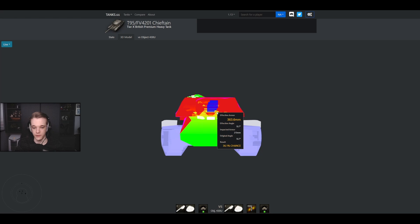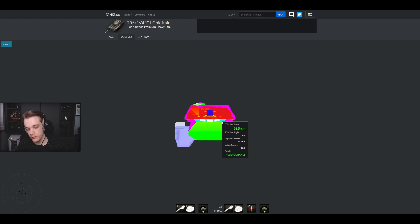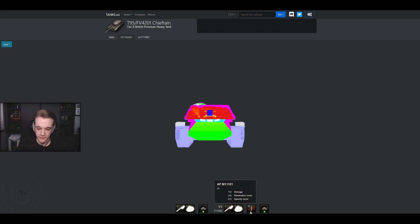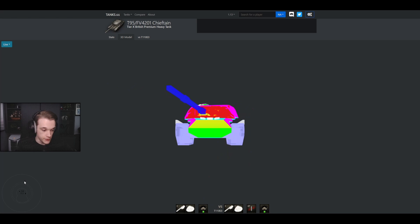Let's take a look at the E3. It does have an overmatch spot — this section is 100% overmatchable at roughly 152mm effective thickness. If your gun is 153mm or larger — the E3 has a 155mm gun — you can overmatch this straight away. Given that it's around an 80% chance, you can fire standard rounds right at the Chieftain. Even if he's right above you using full gun depression, if you hit that spot you will pen due to the overmatch mechanic.